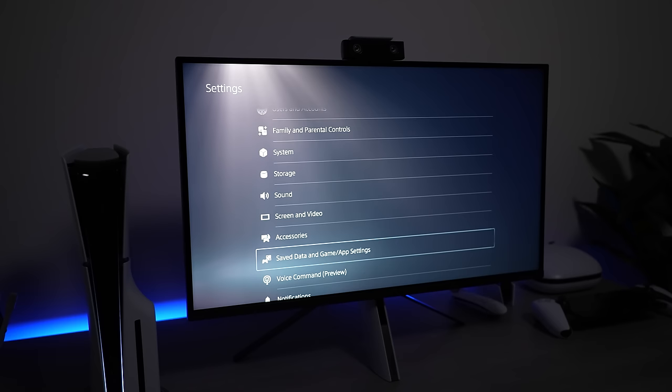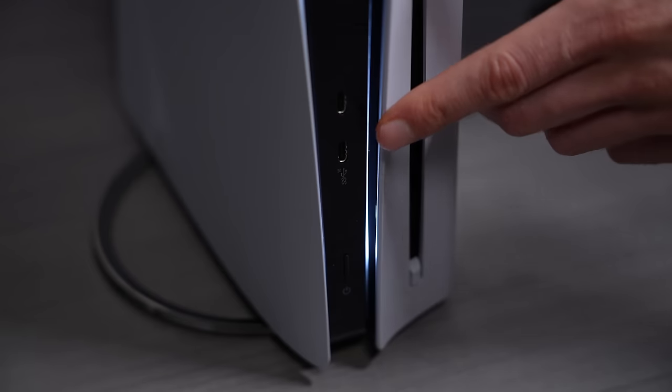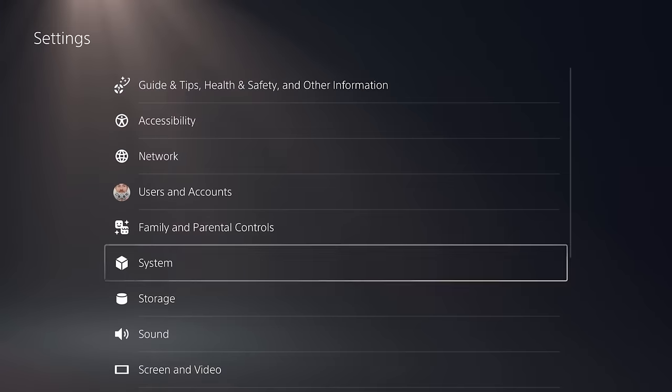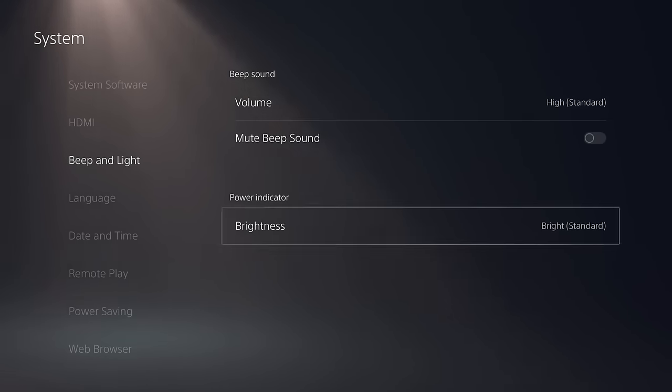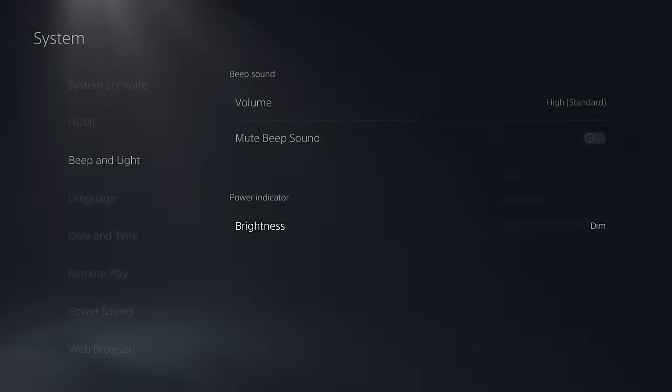Number one: if you're someone who likes to play your PlayStation 5 in a dark room or late hours of the night, you can actually adjust the brightness of the power indication light thanks to a new update for the system settings. All you have to do is select the option that says beep and light, and from here you can adjust the brightness of the front facing power indication on the console. You can set it to the dimmest setting if you're playing in a dark room or with the lights completely off.